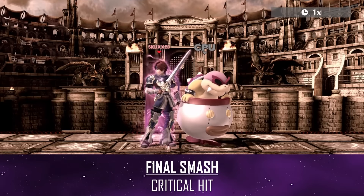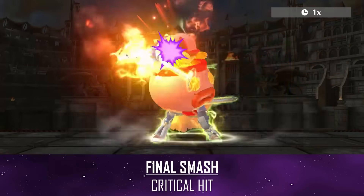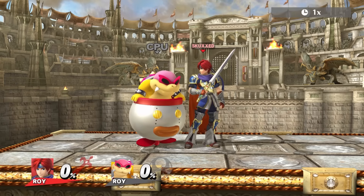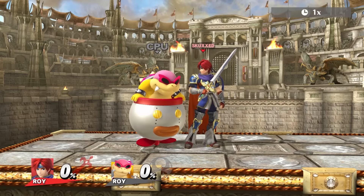For his final smash, he fires up to perform his own critical hit. Roy has plenty of combos, most starting off with either a jab or down throw, with the damage increasing the closer you hit them with the hilt of your sword.